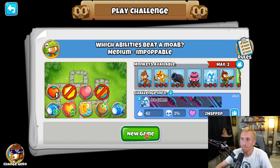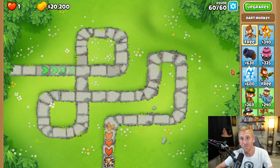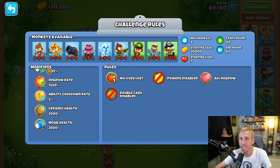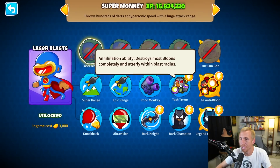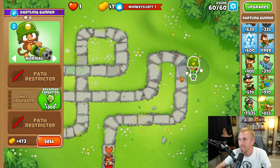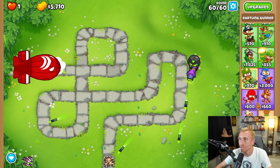Which abilities beat a MOAB? I'm not much of an ability guy myself so this one could be a little tough, and it's only a two-percenter which is already kind of crazy. We have to take down around 60 BFBs with 2000 health and ceramic health. My go-to ability would be tech terror but that thing costs too much on its own, so my second choice would be rocket storm for sure.